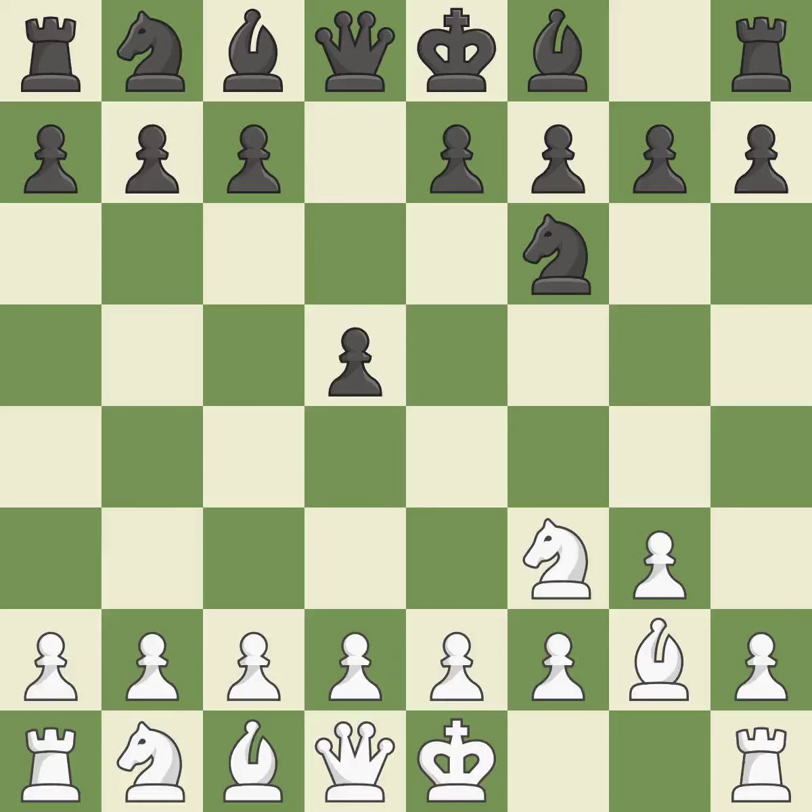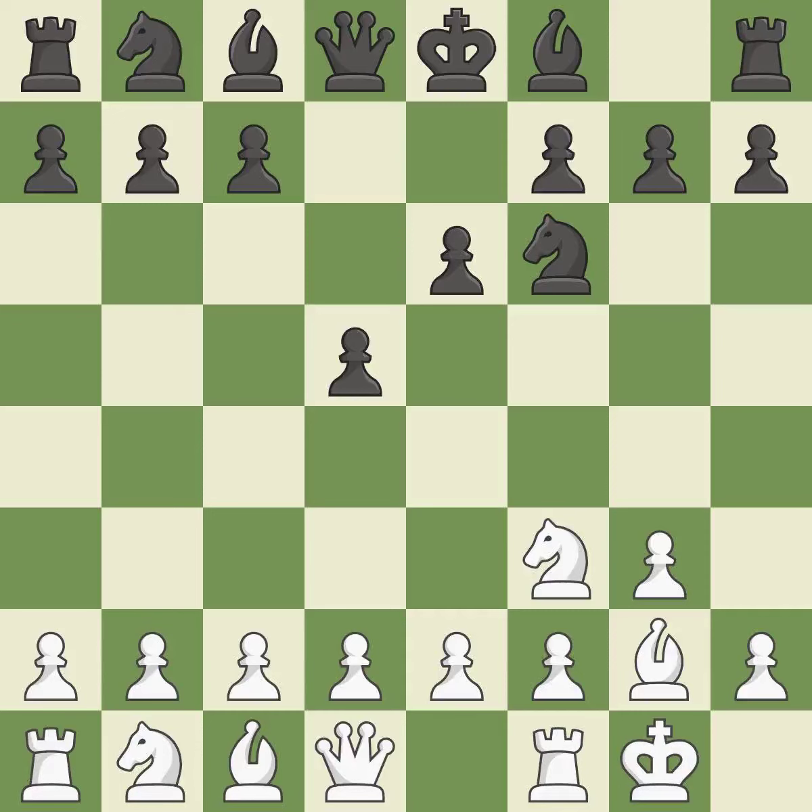By positioning the bishop on a potent diagonal, this fianchettos the bishop. The d5 pawn is supported by e6, and the bishop on the dark squares can advance. Castling gets the king to a safer square, out of the centre of the board, while also developing a rook. Castling kingside tends to be safer because the king is further from the centre.